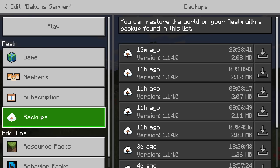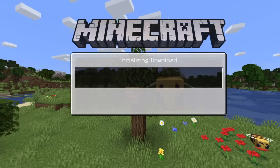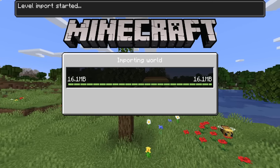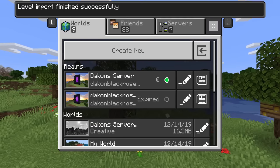So you're just going to go to your backups here and click download. Whenever you download the world, it'll initialize the download, and then I'll have the add-ons already on that world. Now I can't use them on any other world — I can use them on a realm.